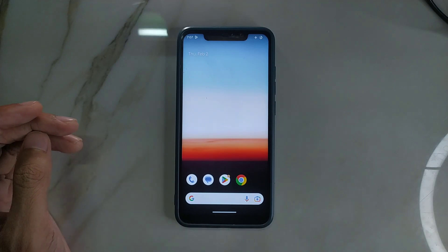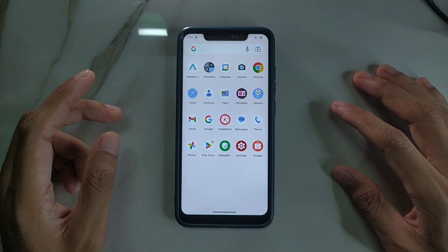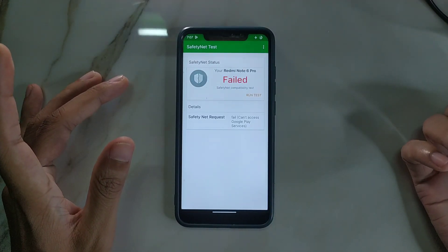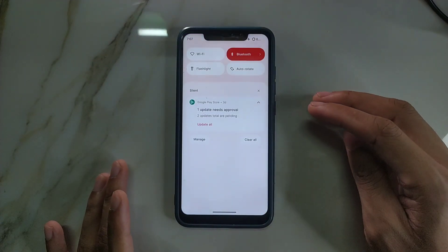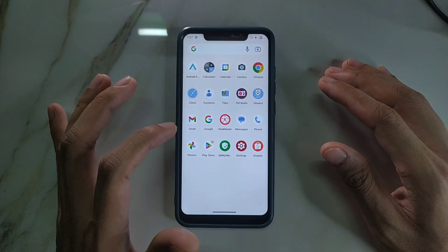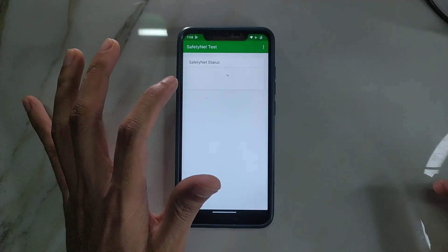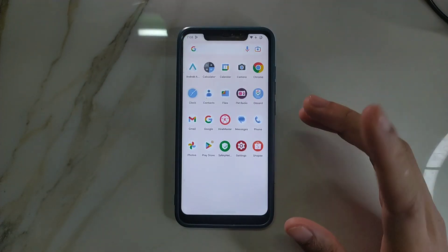Now for the pros: as you can see, the ROM doesn't come with a lot of apps, and Safety Net passes — so you can use all your apps including banking apps and other things. Let me verify by connecting to Wi-Fi and checking Safety Net again. Yes, Safety Net is passed, so you can use banking apps without any issue.